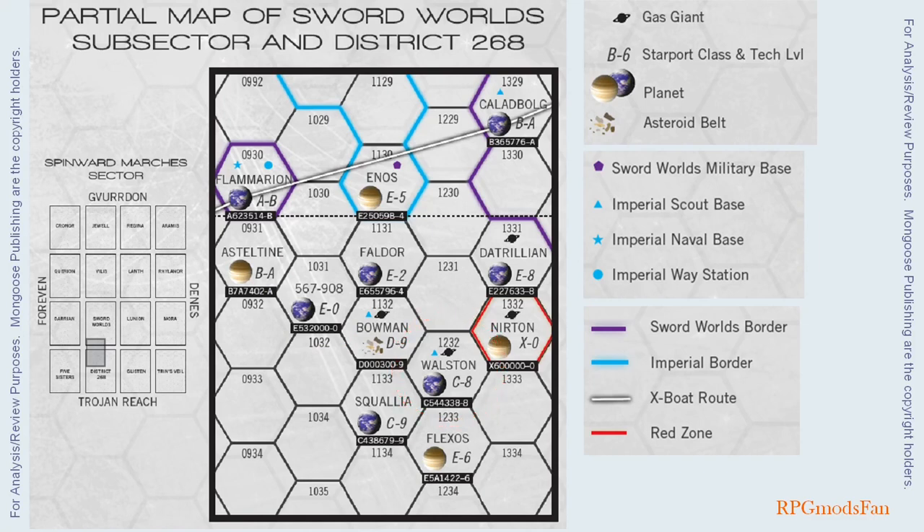Just as an aside, in Traveller, each 1-parsec jump takes 1 week of time to traverse. RPG Mods fan has modified this in his Traveller games — a house rule. In his games, each jump takes only 1 week instead of depending on the number of parsecs traversed. As an example, if a Jump 3 capable ship jumps 3 parsecs, then the travel time is 1 week instead of 3 weeks under official Traveller rules.